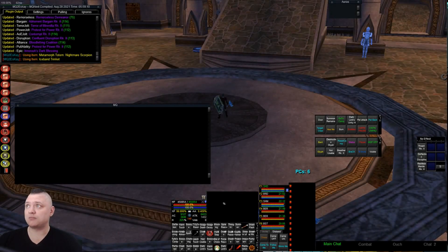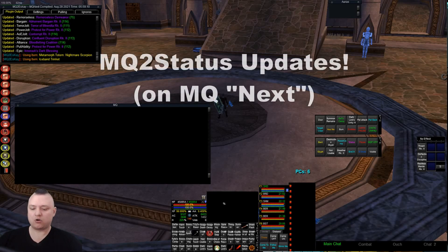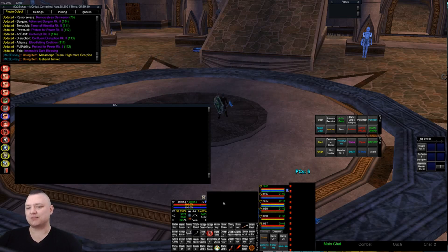Hey, what up guys, it's Sik and today I want to talk about some of the additions I've recently done to MQ2 Status. With MacroQuest Next, us as users and us as developers have access to some things that we didn't have access to before, or additional access on top of things that maybe we had before but not in the way that we do now. I've added a couple of those things to MQ2 Status and I want to show you how those things work.